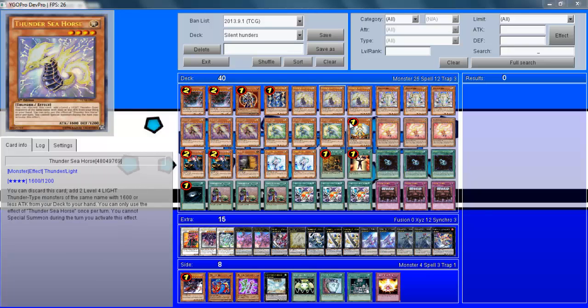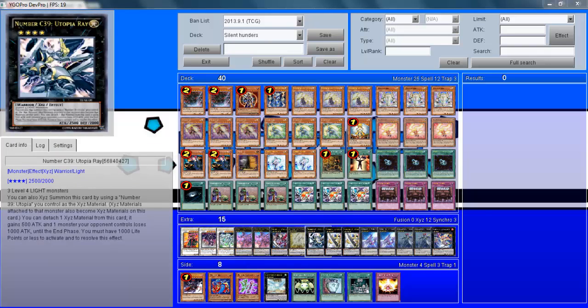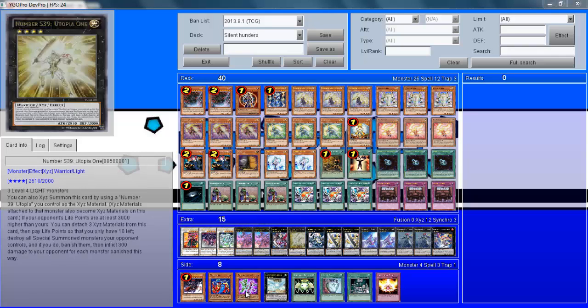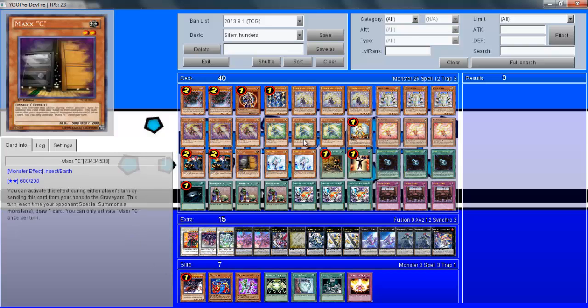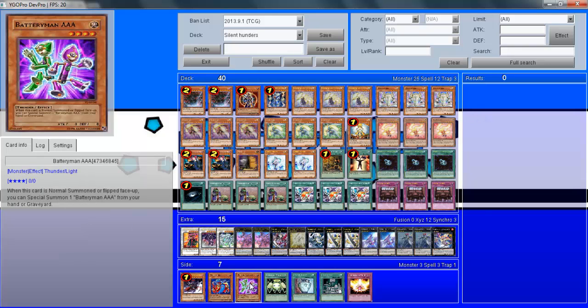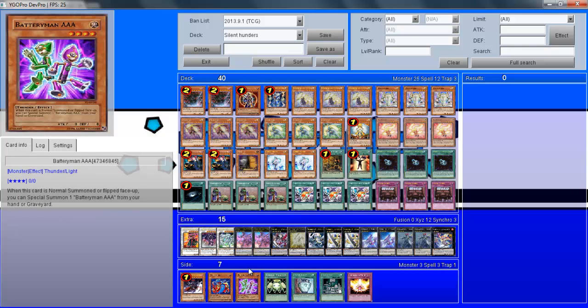Lightsworn Tuning is a nice card in terms of giving your deck flexibility into going into more synchro plays — if you wanted to play a more synchro-heavy extra deck, you could definitely use that card instead. Battery Man AA is definitely worth mentioning — if you don't like Vylon Prism, you can take it out and put in Battery Man AA. It allows some nice plays within itself, since when it's summoned you can bring out another one, so you can make some really good plays off that.